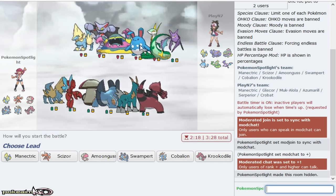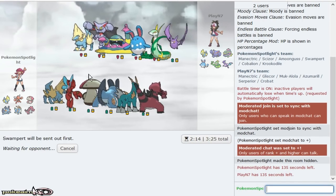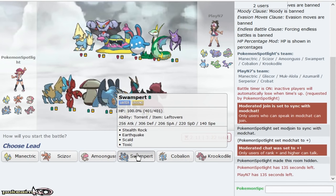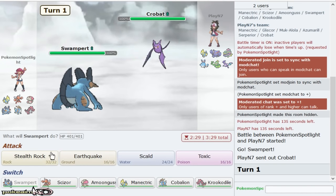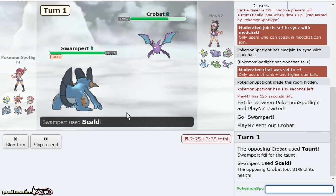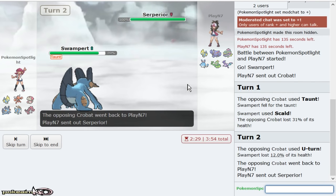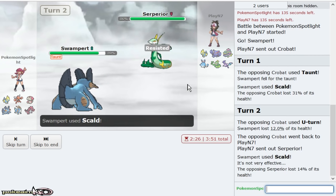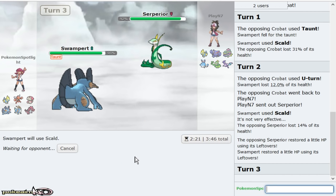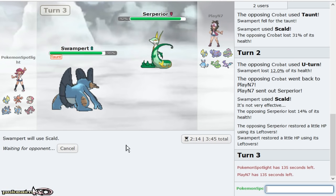I'm assuming he's just gonna lead Gliscor or Crobat. He leads Serperior. I at least have Amoonguss as a pivot. Abandoned Azumarill is also a great lead. I'm just gonna Scald immediately. Taunt is an option but also U-turning and trying to catch the U-turn into Suicune — plus getting a burn on that is incredible for me. He's playing with fire right now. Any damage on any of the mons that he can't take. Sub-Seed? Amoonguss — he should expect my Amoonguss.